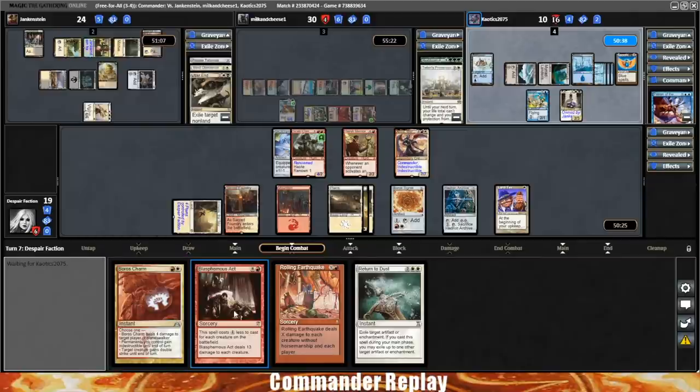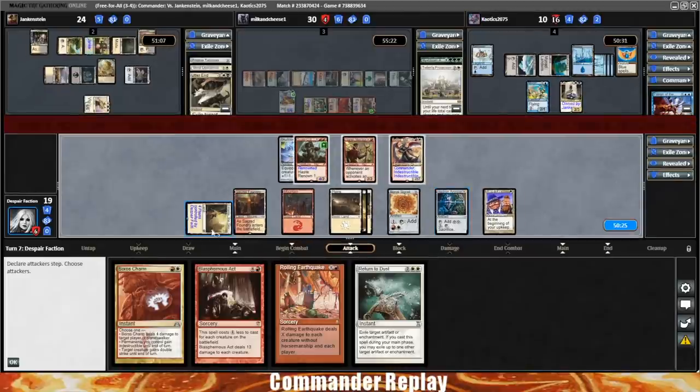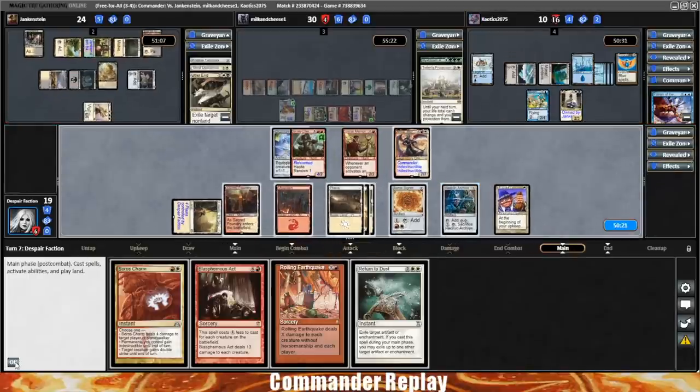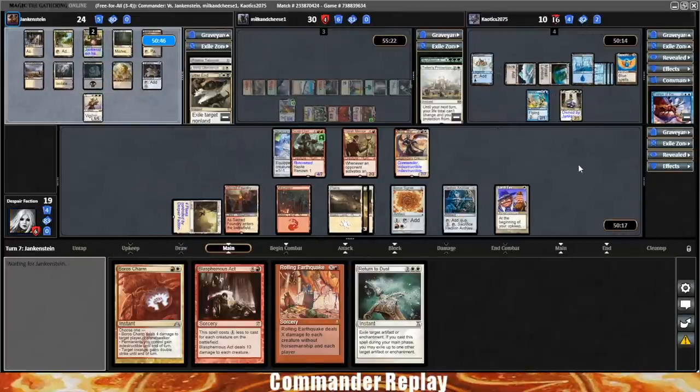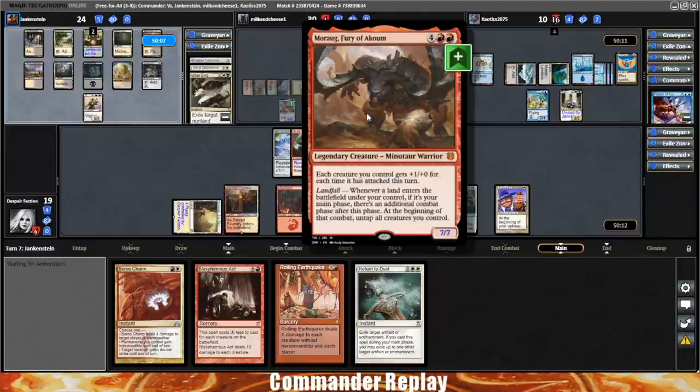That seems valuable. Maybe we crack the Hedron Archive but ramp is good — I feel reasonable about our mana. Jank said he missed a trigger somewhere and auto-ed something, also land flooded — not great. He's got a Sun Titan but no cards in graveyard. Morag is just terrifying.